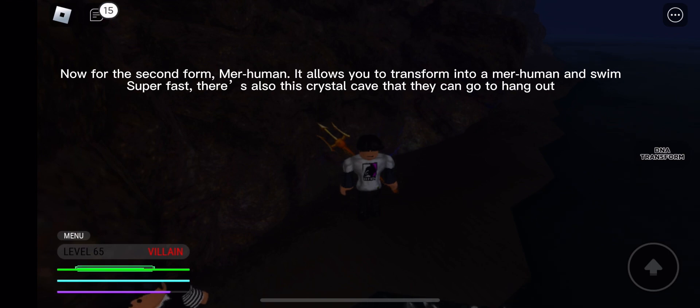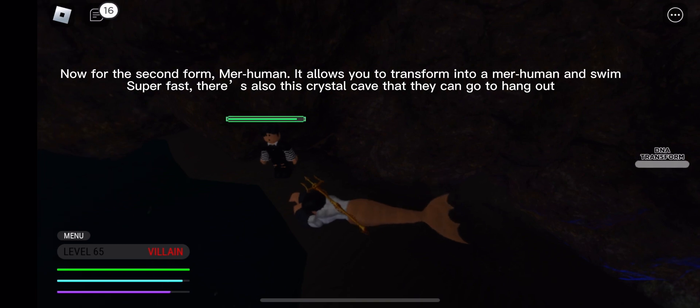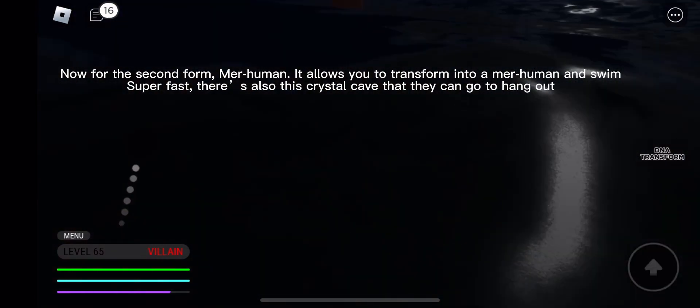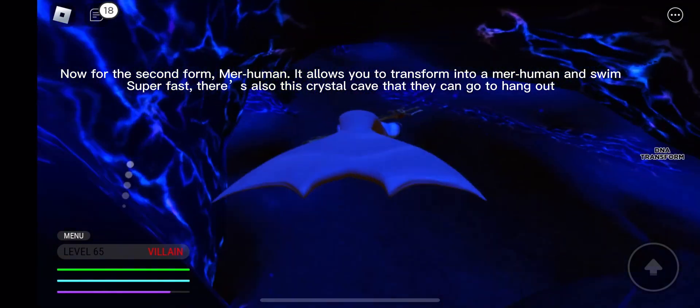Now for the second form, Mere Human — it allows you to transform into a mermaid and swim super fast. There's also a crystal cave that they can go to hang out.